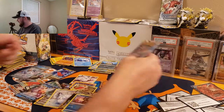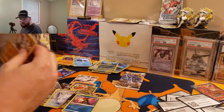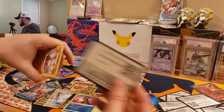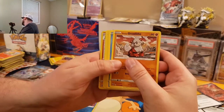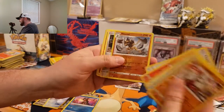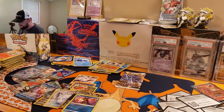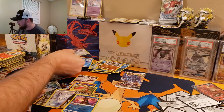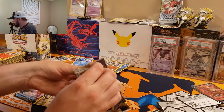Where am I at here? I am all over the place — I can't believe we pulled an alternate art and we just pulled a secret rare Trainer Gallery. Code card — we got that awesome Growlithe with the long hair, Cleaver, and a Registeel. Last pack — we got Dialga on the front. Can we pull a Dialga? Has anyone pulled two Alts in one box?